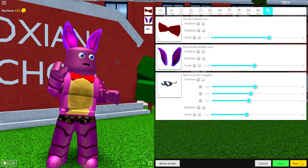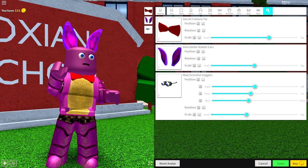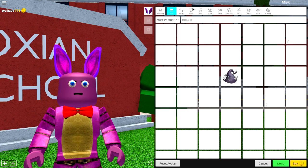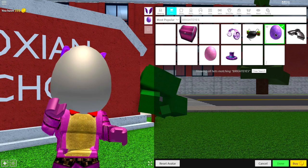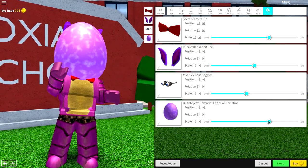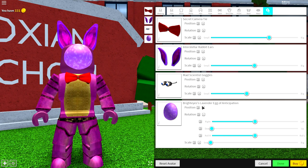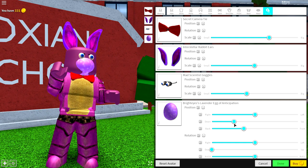Now that you have your crazy eyes in, your bow tie, and your ears, what you need to do next is equip a mouth that looks like a rabbit's mouth. Come to the hat selection and search 'egg,' or if you search 'bright eyes' like this, it will give you a few options. You just want the bright eyes lavender egg of anticipation — it's this one right here. Just equip that, come to tuning, make it as small as physically possible, change the rotation down, and then play about with the settings by bringing it down and back so that it sits out your mouth.